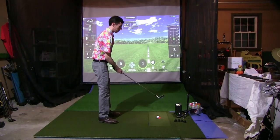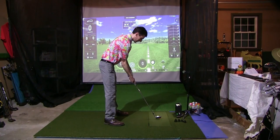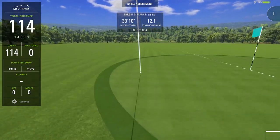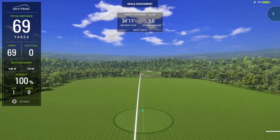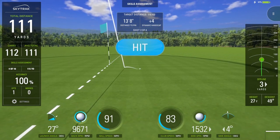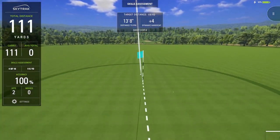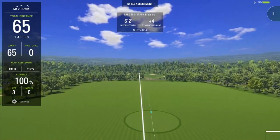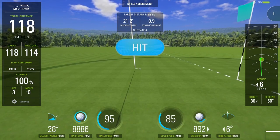Next yardage is 115 — clubbing up to the 52. Pulled the first one left, but distance was pretty good. Straightened it out on the second — that's a much better looking shot. The third one is looking like another good one: hit the stick, six feet from 115 yards. Pretty good showing overall from the 52 degree — some nice numbers there.